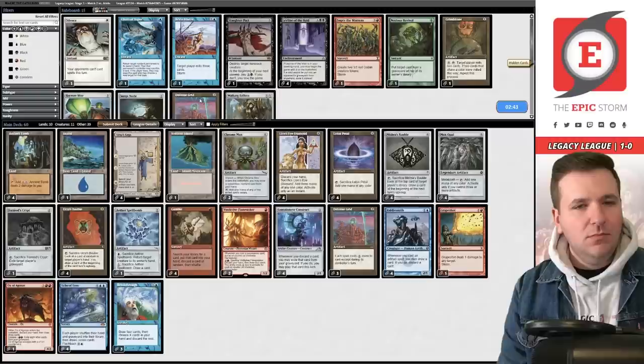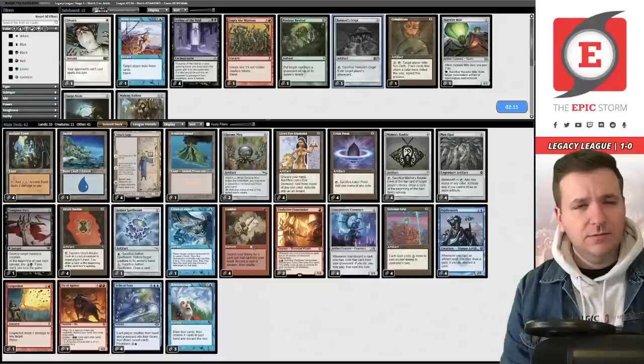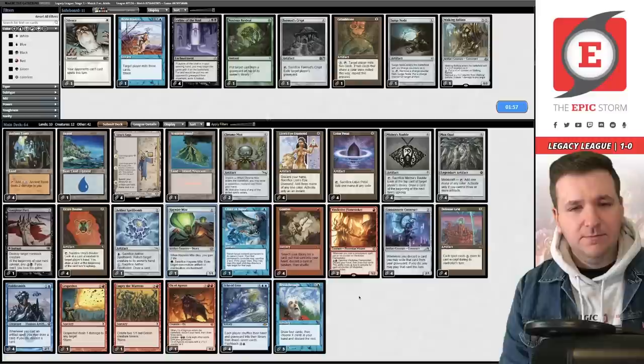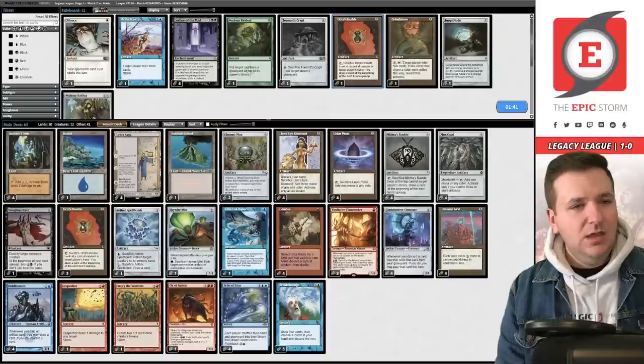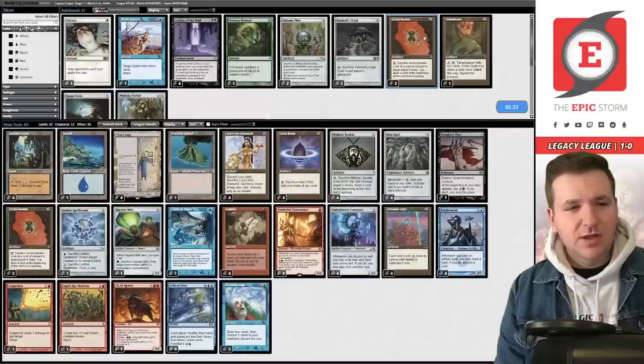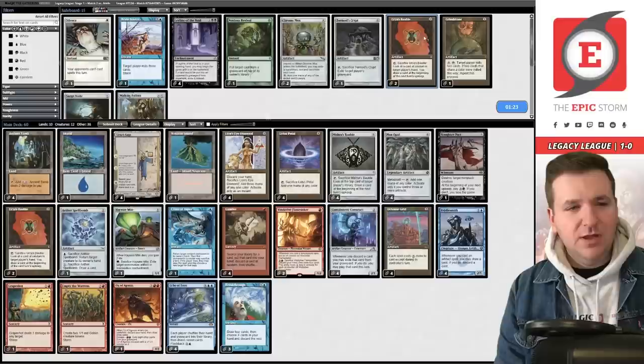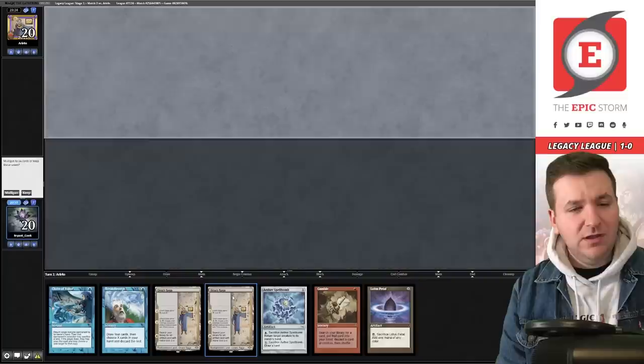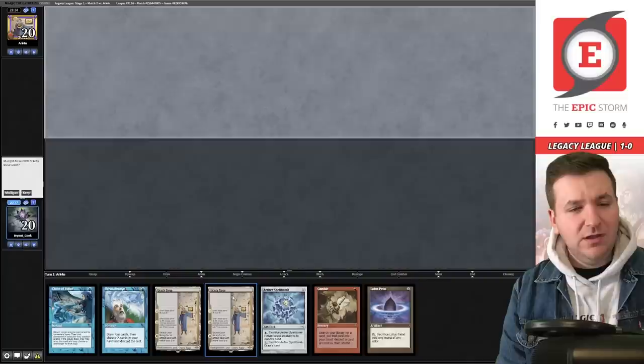I'm tempted to bring in Haywire Mite and Slaughter Pact. Get rid of Tormods Crypt — 64 cards is a lot. I'm sure Killaby would disagree with my sideboarding and that's okay. I'm going to cut the Baubles since we're not looking to be explosive, just have good cards in our deck. Maybe cut Chrome Mox. Let's try it. Double Saga — they took a mulligan to six. This hand doesn't really do much, we don't have Defense Grid to protect the Echo either, so we'll ship it. Both players on five cards.